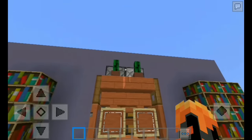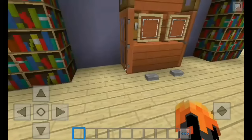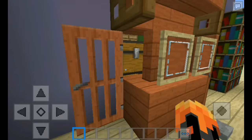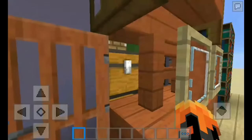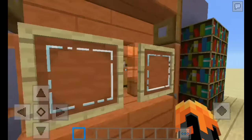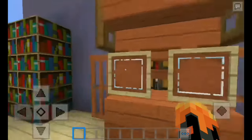We have some decoration up there and a button here — we'll test it later. As you can see, when I open this door we have a chest right there. Let's open it — we have a full set of diamond armor, and on this side we have a full set of diamond tools.